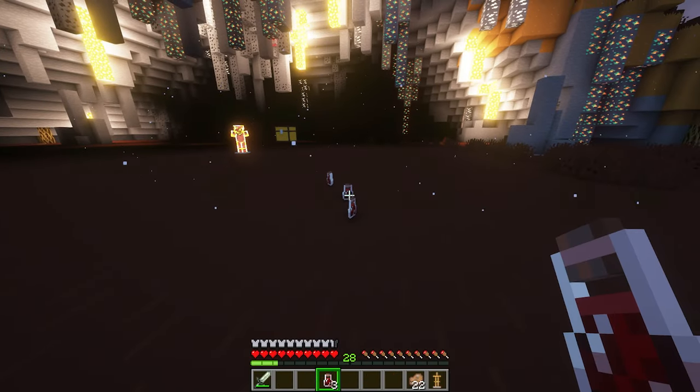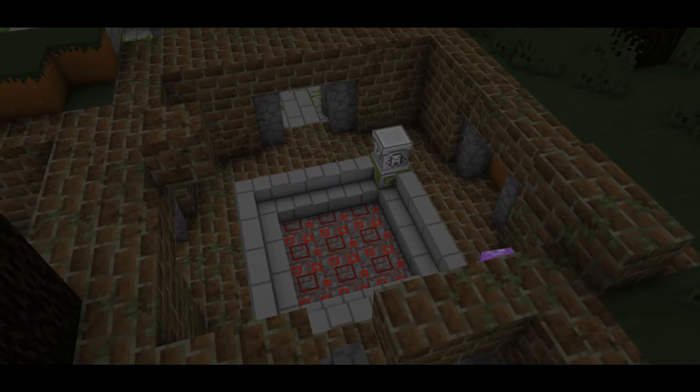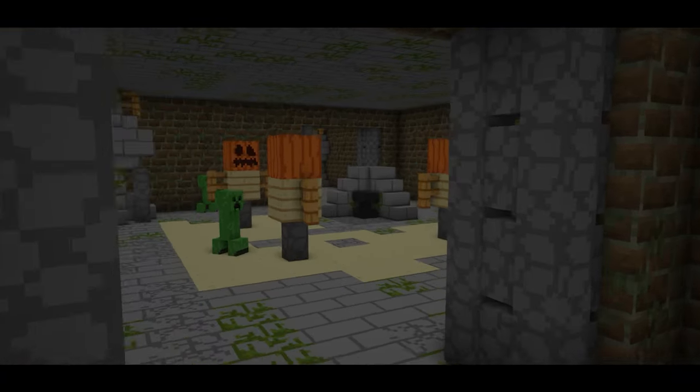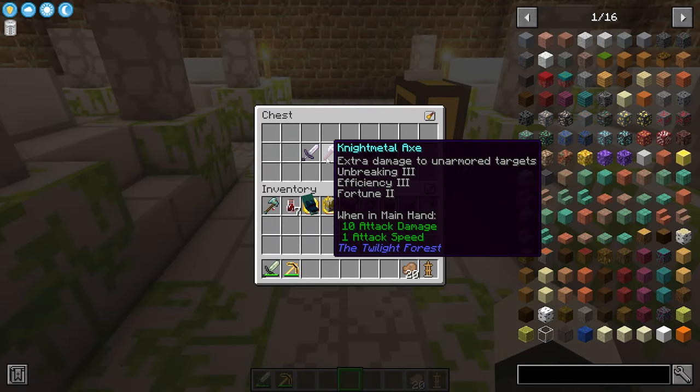The fury blood is what unlocks the dark forest, where you'll need to find a goblin stronghold. There will be a pedestal on the surface that you place any of your trophies on to unlock the stronghold. Inside the stronghold, you'll find a knight phantom, which drops some knight armor and tools.